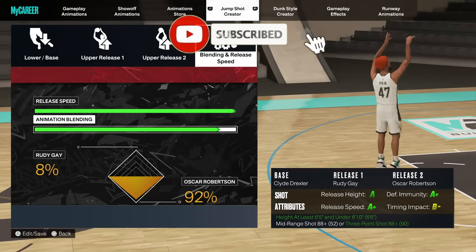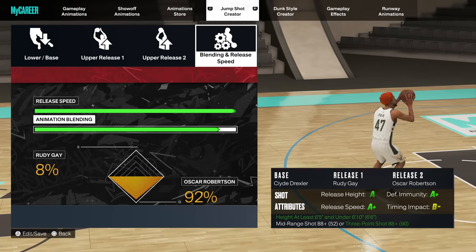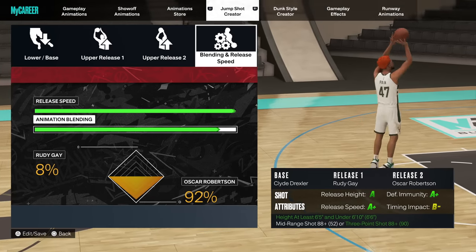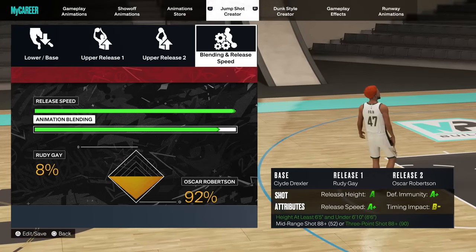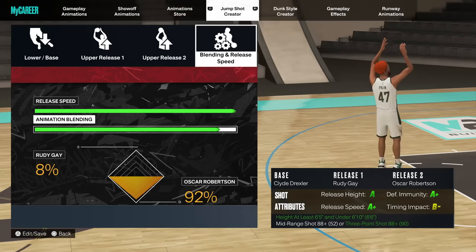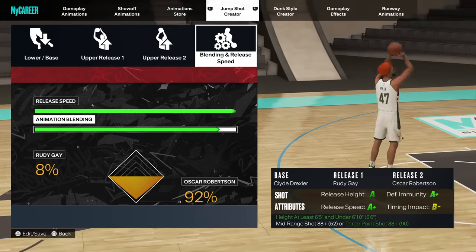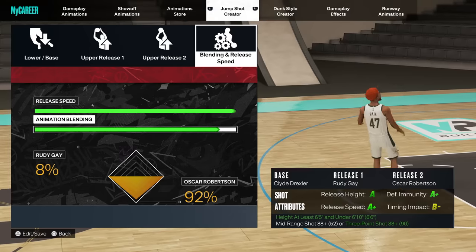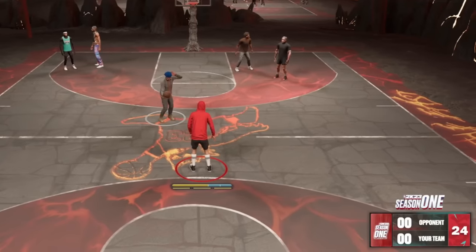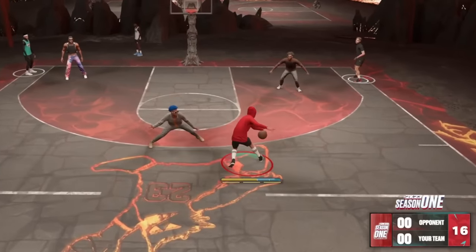The second jump shot is for my six-six with about an 89 three-point rating. You only need an 88 three-point rating for this shot, and you need to be between six-five and six-ten. It's the Clyde Drexler base, Rudy Gay release one, Oscar Robertson release two. The blending is about 8% Rudy Gay, 92% Oscar Robertson. We like the Oscar Robertson release because of the way the wrist bends — it's perfect for the visual cue.